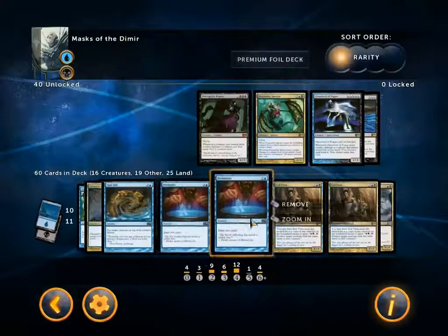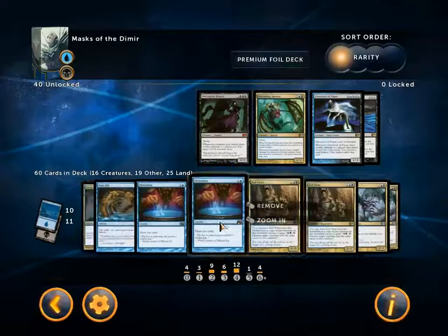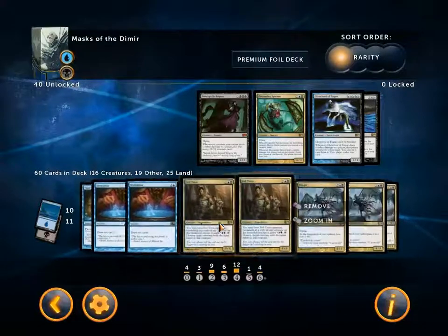Two Divination, draw two cards. Two Evil Twin which costs two blue black — it comes into the battlefield as a copy of any creature on the battlefield, and with two blue black, tap, you can destroy target creature with the same name. Generally this is going to copy one of your opponent's guys who has an ability, like a bounce creature — like you saw him do it with Vidalcan Dismissor.